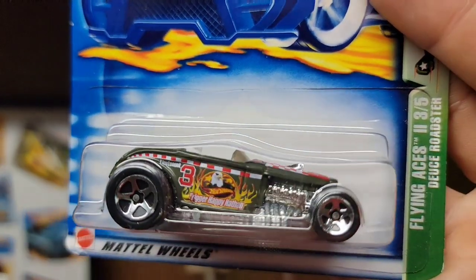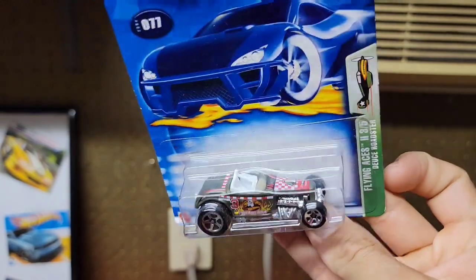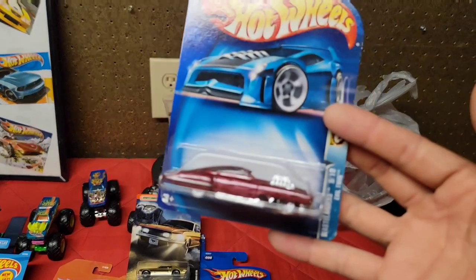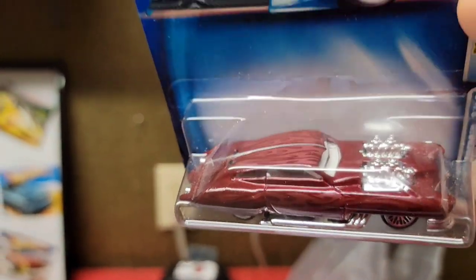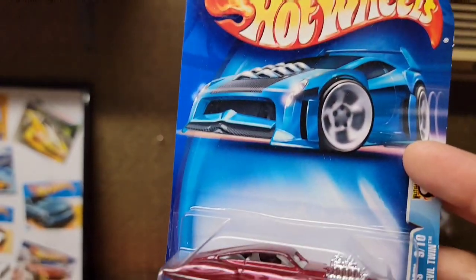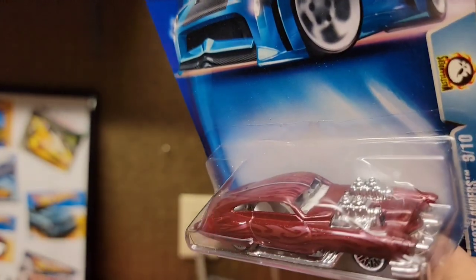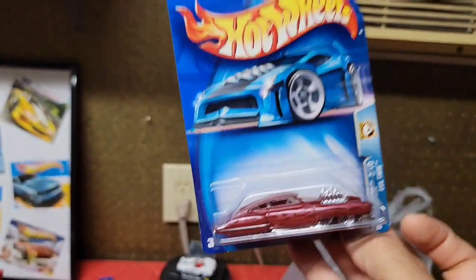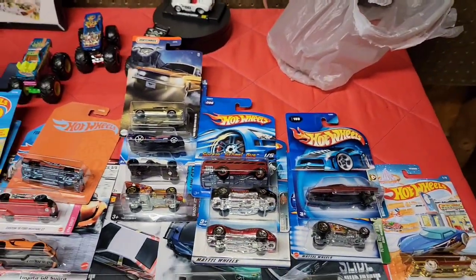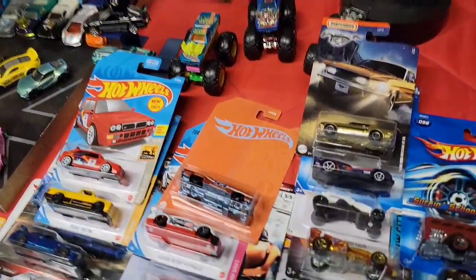The Deuce Roadster has a chrome hood scoop, chrome motor, and exhaust headers running down the side - a very nice casting. Last and definitely not least - the Evil Twin out of the Wastelanders. God, I love this casting. Collector number 188 out of 2003 - dark red metallic with ghosted tribal flames, chrome lace wheels all the way around, and two chrome blown motors. I have like four or five variations of this casting - it is just wicked.